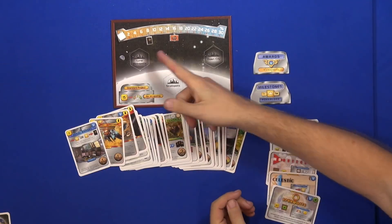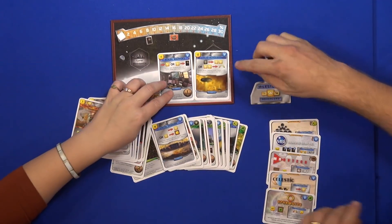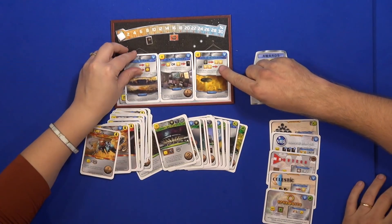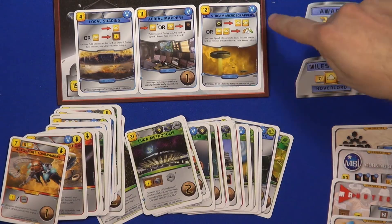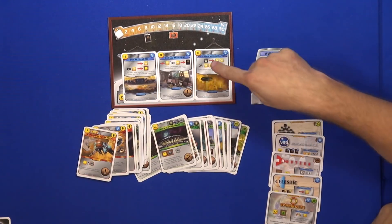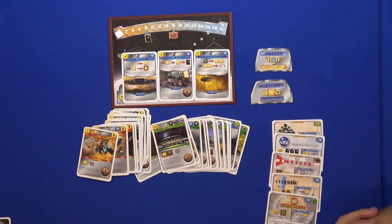So it's an additional way to get terraform rating and an additional way to get new strategies. One of the cool new strategies is the floaters strategy. Many of the cards can collect floaters — these are the new resources with yellow icons representing clouds. They work mechanically just like animals or microbes. You collect resources on the card, but in this case they represent infrastructure in the Venusian clouds. Some cards add resources to themselves but some can also add resources to other floater cards, so you have a lot of combos and can get really cool things going.